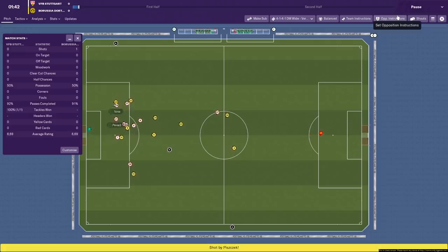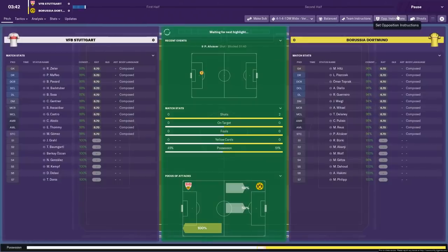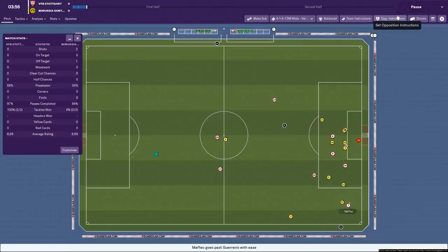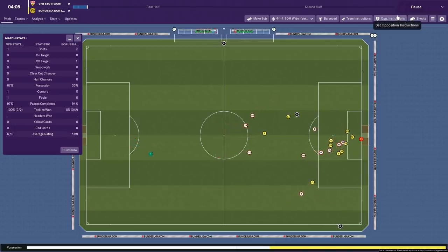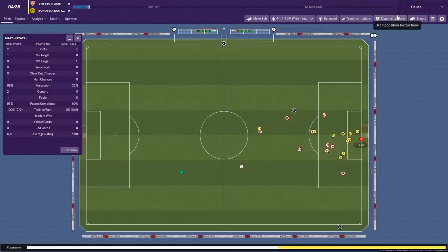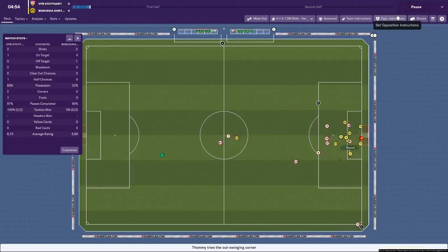I don't know if we'll have the same formation for every single tactical style. There's still going to be six more videos to go because I'm showing all 10 preset tactical styles. We've won a corner — I don't even remember seeing a corner in the regular Tiki-Taka video. Here's Okolo around the back — good save by the goalkeeper. That is our first half chance from two shots. We've also had 68% possession and completed 97% of our passing.